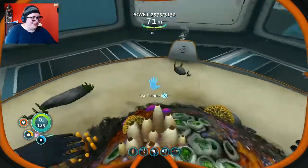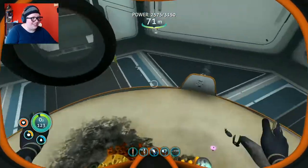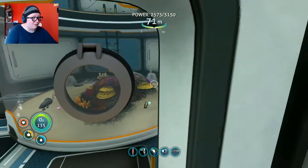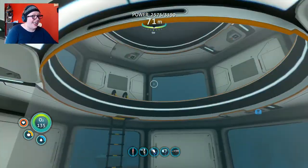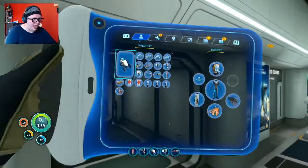I'm going to have blood kelp in here — oh, that's going to be awesome! Now every time I see an egg and I don't know what it is, I'm going to bring it home, hatch it, scan it, and it's going to be awesome. I have an alien containment unit finally — jesus christ, how long have I been trying to do that?